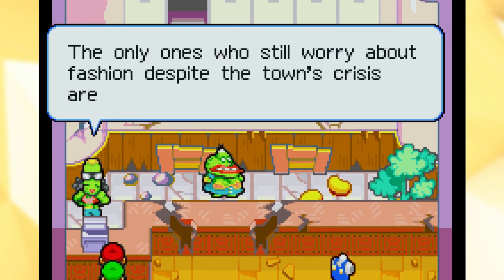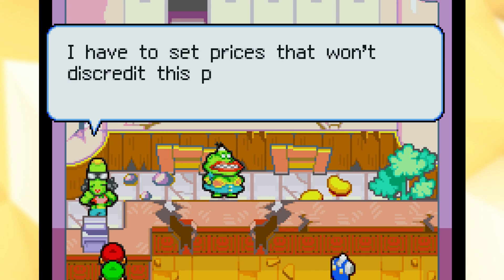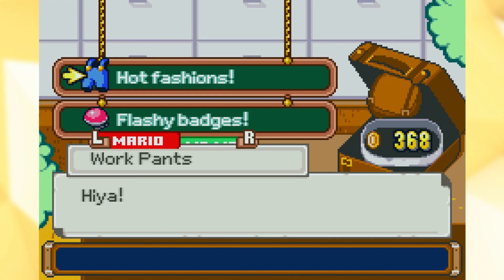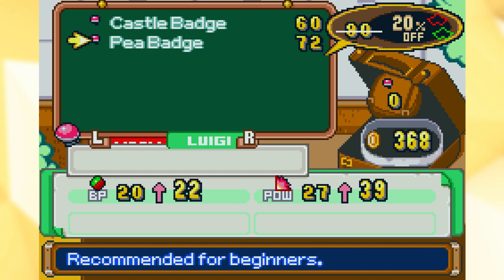The only one who still worries about fashion despite the town's crisis are real celebrities. I have to set prices that won't discredit this place as a high-class boutique. We've got hot fashions and flashy badges. Alright, for Luigi I guess we can buy him one — why not? The P badge is way better, actually. I don't know why we'd get the castle badge when we could just get the P badge. Let's get the P badge for Luigi.